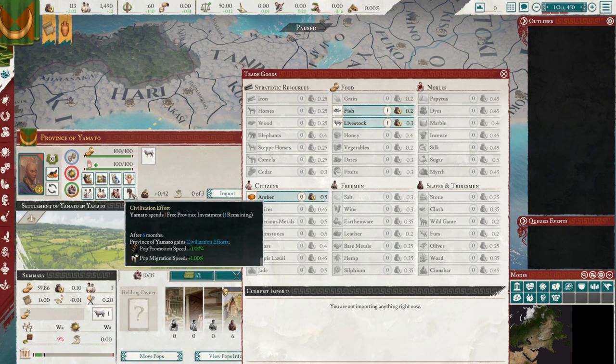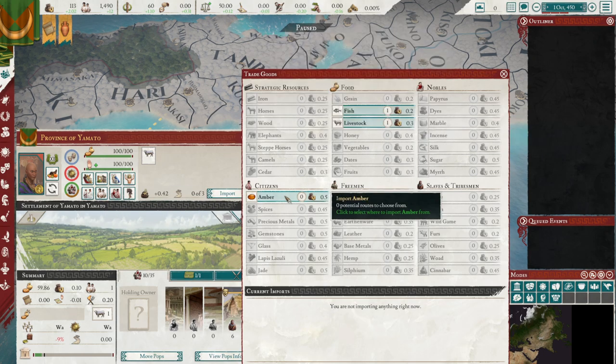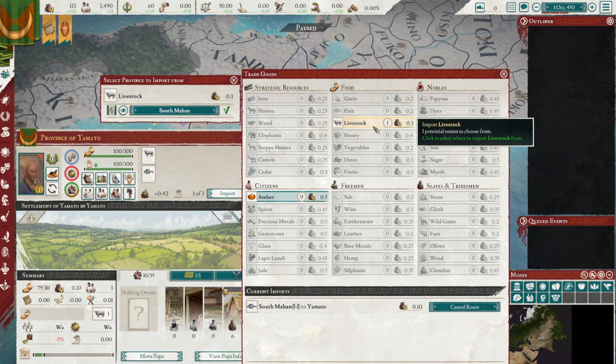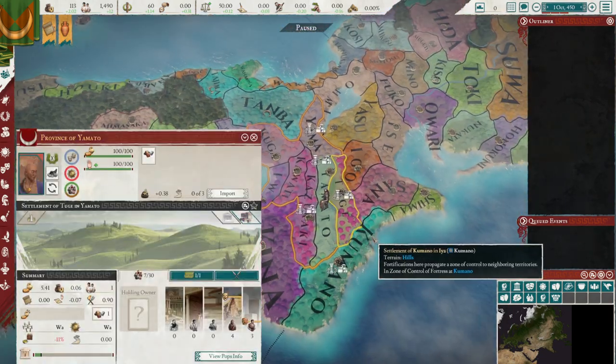We do have some trade routes open. There are some additional ones — those are new, that's pretty cool. Let's import some fish, I suppose. Fish and livestock are the only things I can actually import to begin with.